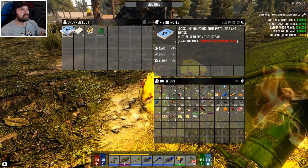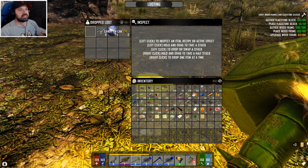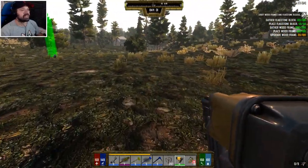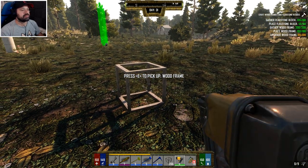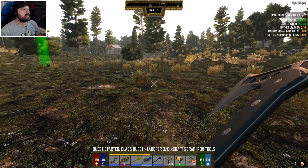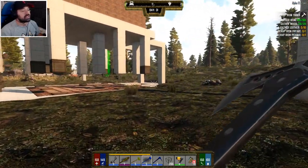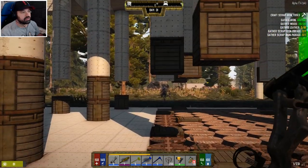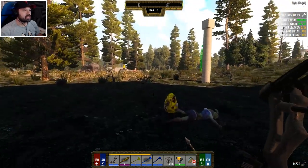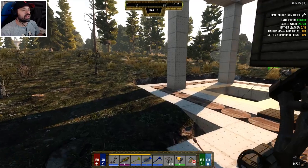What do we have here? Pistol notes - we can scrap those. Scrap that, scrap that, keep that. Excellent. Upgrading these guys has finally got me close to completing this quest, so let's do this - it's upgraded. Now we can destroy it again, which is grand. Good - every dead zombie is a good zombie. Let's take that - just scrap. Let's get the elevator.